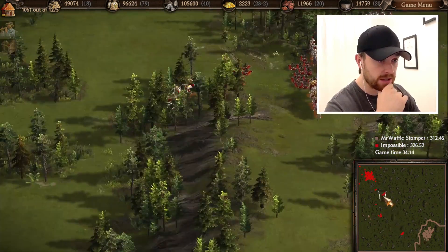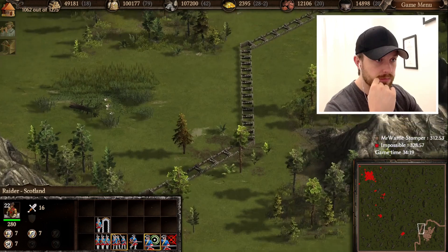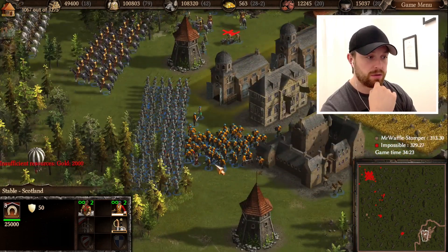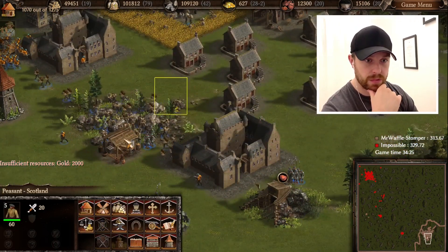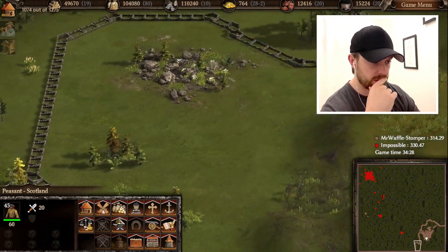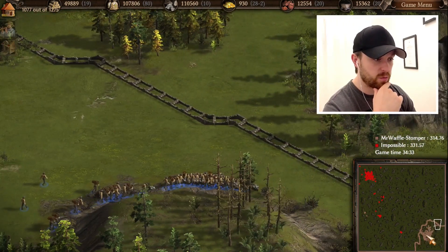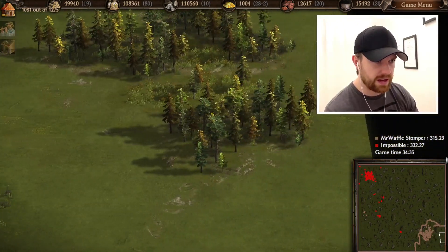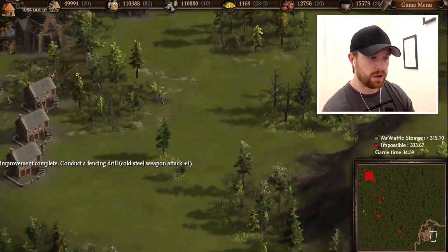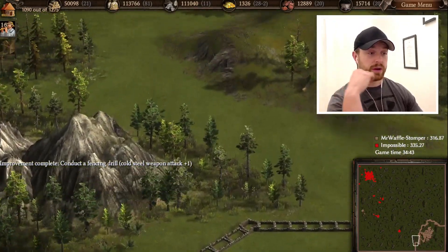Fortunately those guys are not that fast. However the siege cossacks are, so I will need to send these guys to destroy them as fast as possible. I am basically sending all of my peasants to just work on this wall and it is a big one. But that at least means I will be able to expand all the way back here without needing to worry about being surrounded or attacked from behind.